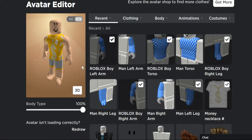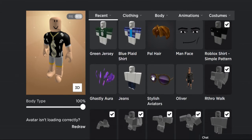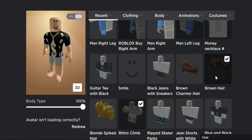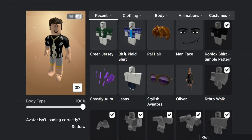This is the proper t-shirt you have to wear. Or wear any black t-shirt — no matter what, I'm going to wear the roller shirt, simple pattern. Okay, I'm starting to look good. And you can put any hair you want — I recommend the brown hair.